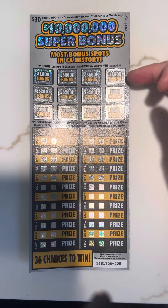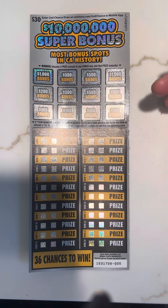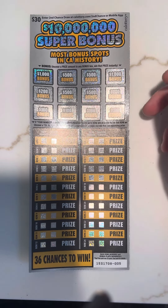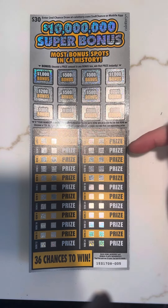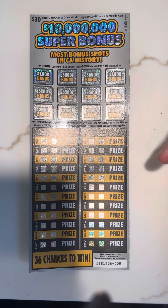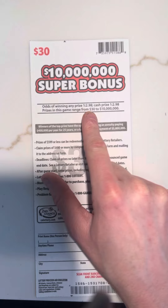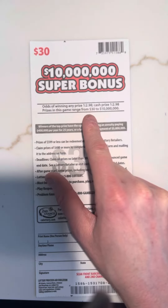Up top, all we're looking for is a $100, $200, $500, or $1,000 bonus — if we get the number, we get it. And down here, we're looking for two matching numbers. You'll win the prize, or you can get a multiplier: 2x, 5x, 10x, 20x, or even 50x. The odds of winning a cash prize are one in every 2.98 — so just about one in every three.